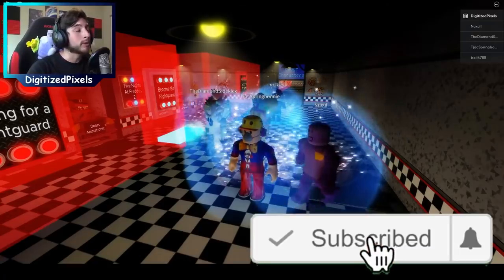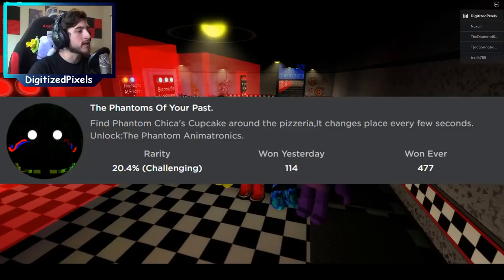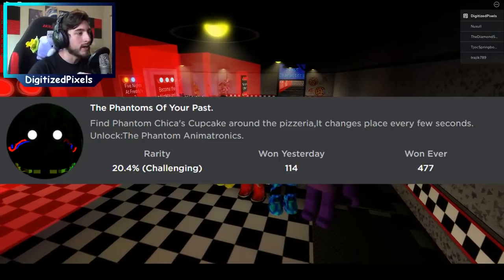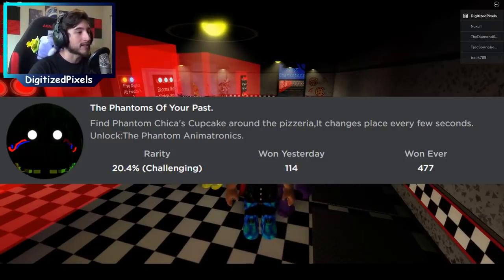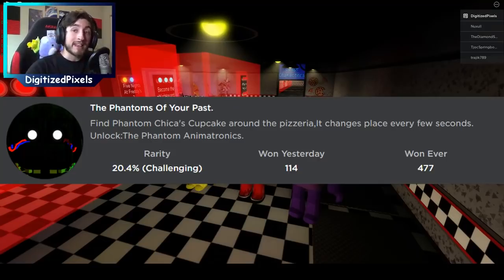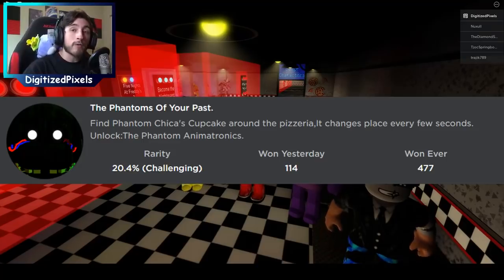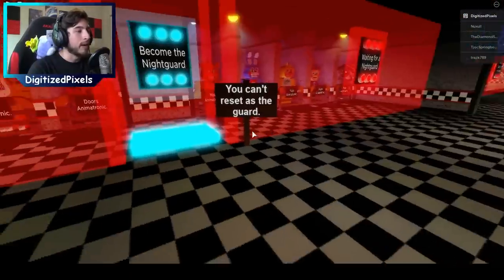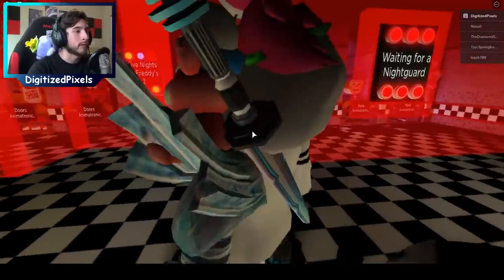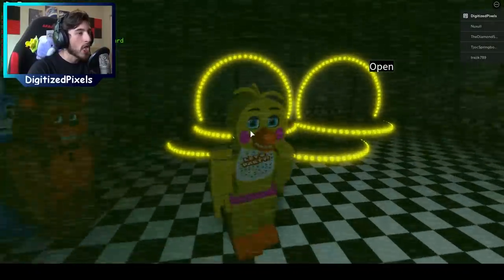The next two badges are going to be a little difficult. This one is called The Phantoms of Your Past and it says: find Phantom Chica's cupcake around the pizzeria — it changes place every few seconds — unlock the phantom animatronics. As you can tell it moves around; if I'm correct it moves every 10 seconds. It has a couple of locations and I'm going to show you every single one.